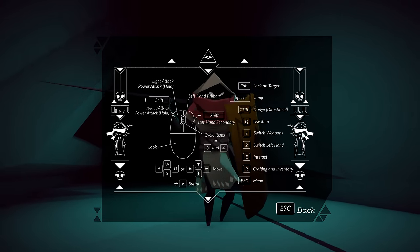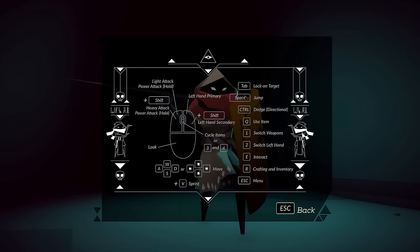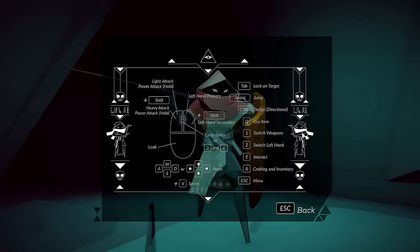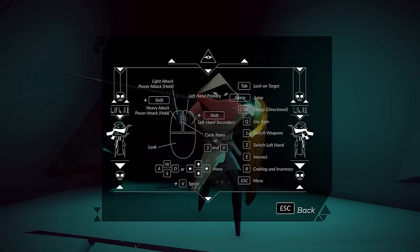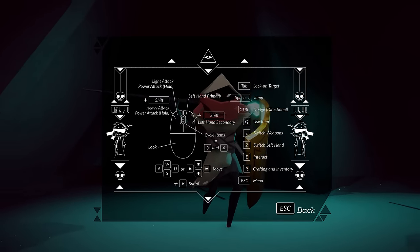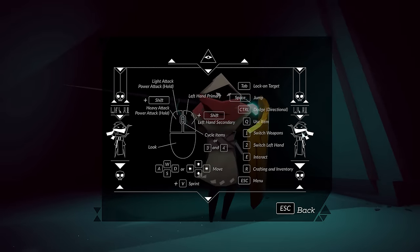You can use controller or mouse and keyboard. I personally would use a controller, and the reason for that is there are some fairly wonky and awkward key combinations. For instance, using shift with the right click for a secondary attack, whereas with a controller you have a separate button for that. Same with the heavy attack — shift for heavy attack and then a hold. It's better to have a separate button for that. They could have very easily done that, but since you can't rebind any of the keys, well, you can't. So that's a little annoying.